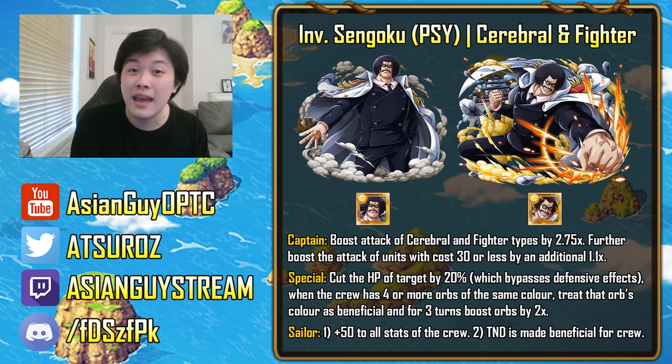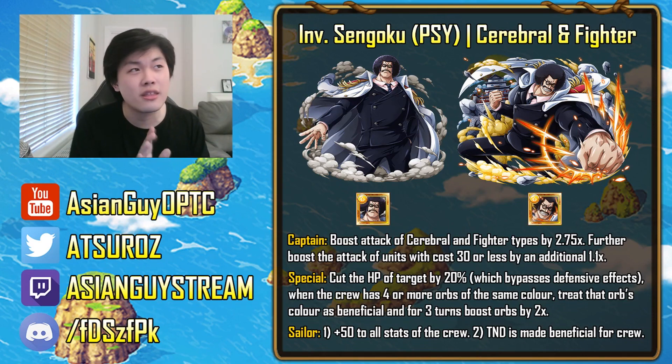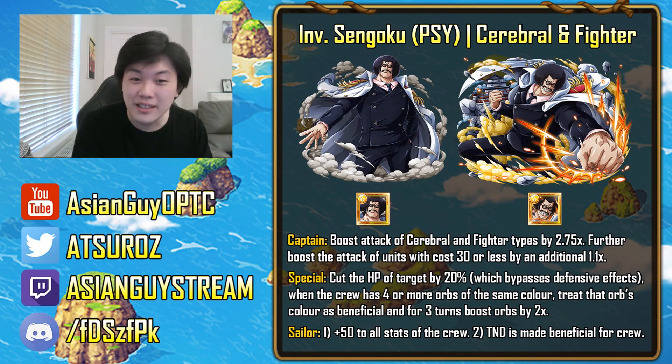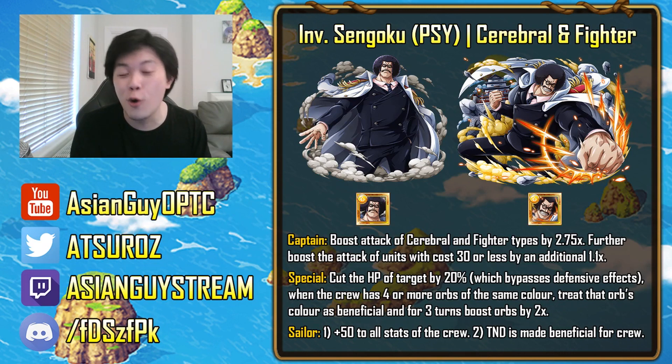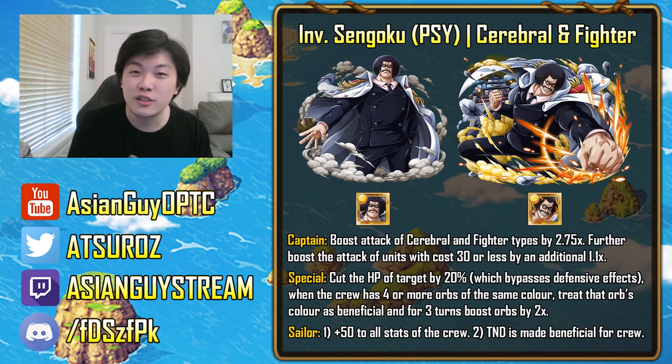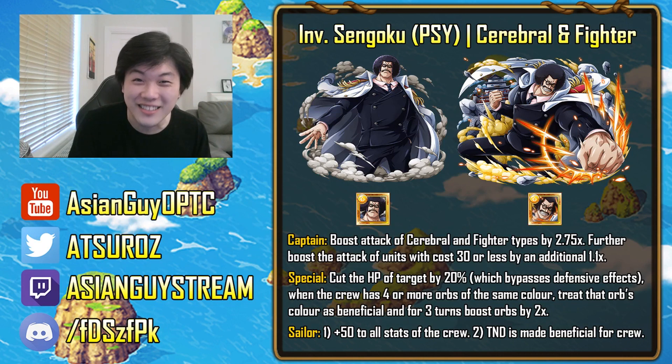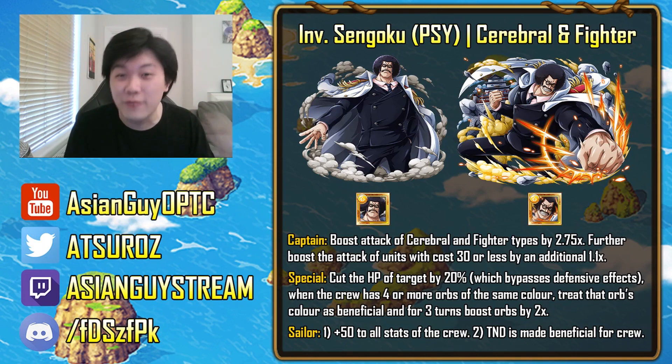His special is one of the best for a free-to-play unit. He'll cut the HP of the target by 20%, and this bypasses all barriers and defensive effects — exactly like Colosseum Luffy, the DEX one. When the crew has four or more orbs of the same color, it treats that orb's color as beneficial and for three turns boosts orbs by two times. Importantly, it's not specifically for cerebral and fighter — it's universal.